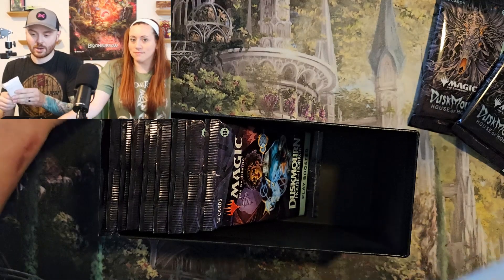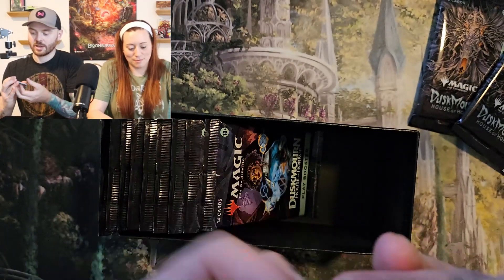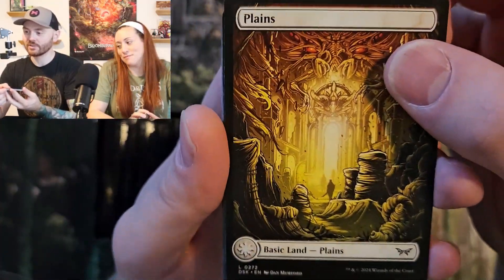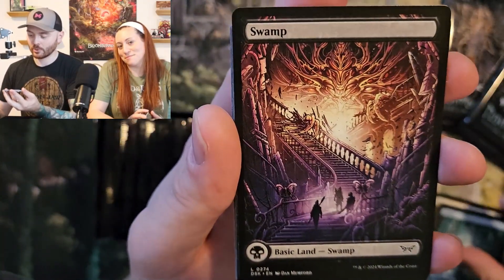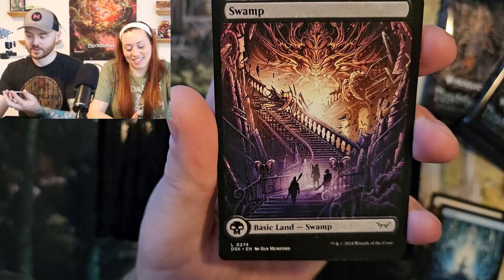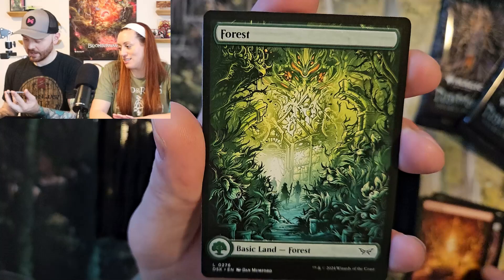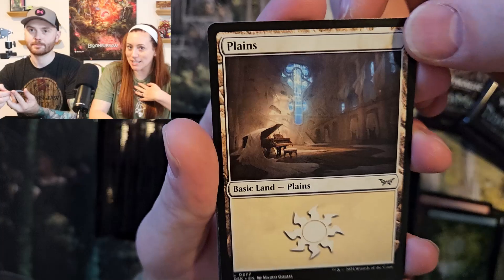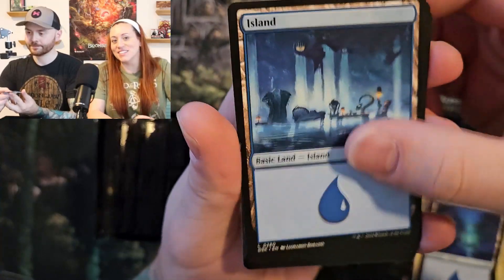You got your Bloomboro set, which is all a bunch of cute and adorable creatures, squirrels and rabbits. I've got horror themed stuff — clowns from outer space and demon bookcases. I actually really like the non-foil too. Okay, I was just as excited for this one as the Bloomboro. We do watch a lot of horror — you got me into horror, and recently I've always been like, let's watch a horror movie. Especially now that we're getting close to spooky season.